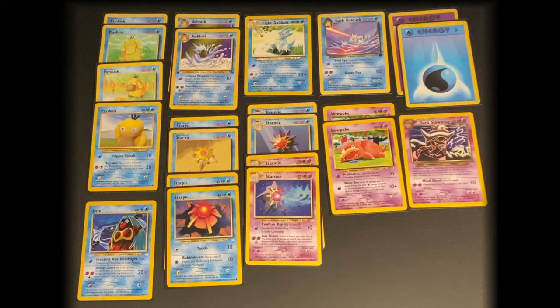It consists of 11 basic Pokemon, 9 stage 1 Pokemon, and no stage 2s. It is a mixed type deck of Water and Psychic, but it also has some Light and Dark cards in it.